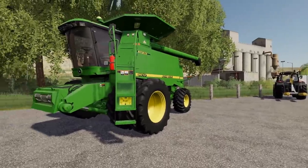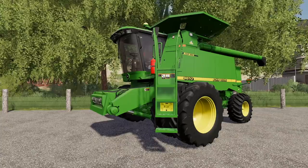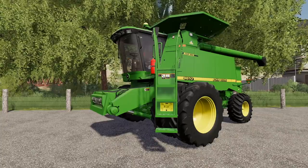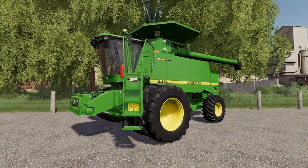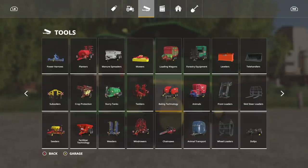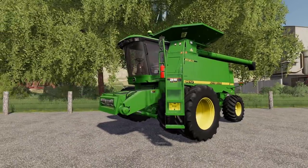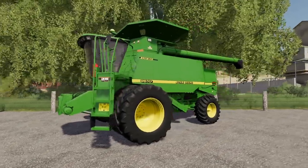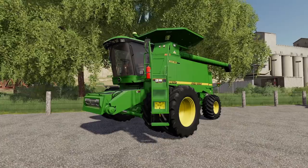As soon as I was done with my video and hitting upload, Giants released two more mods. The John Deere 9600 and 9610 — a big old combine, brand new right here. Unfortunately, no headers have dropped yet, but there is a 625 F header referenced. Use a big header and you'll be just fine. That pipe is long enough to reach wherever you want.